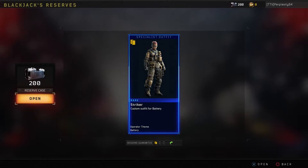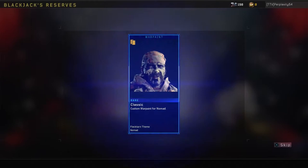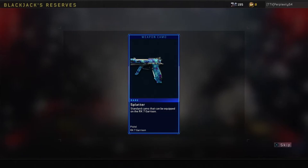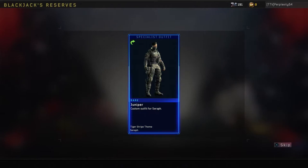So now we're at the 200 mark — we still got 200 more reserve cases to open. Epic Street Race camo for Hades. I think we already got that one.